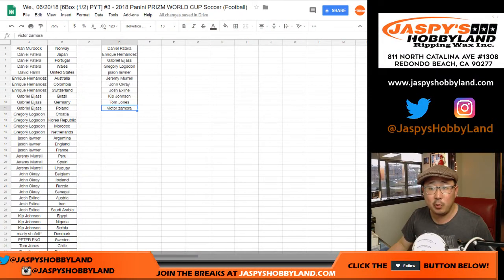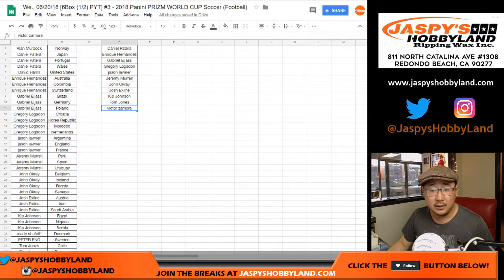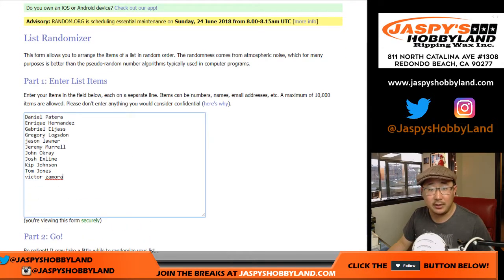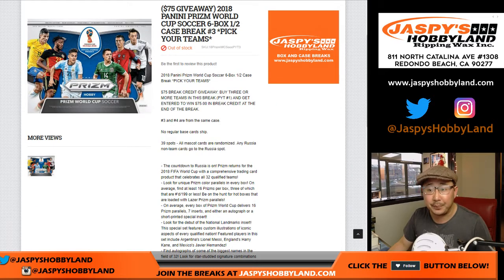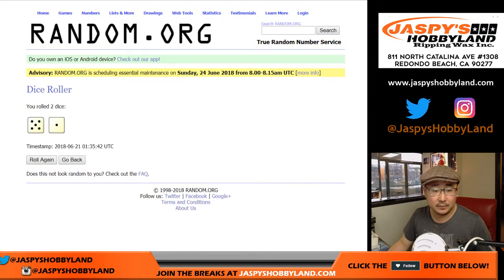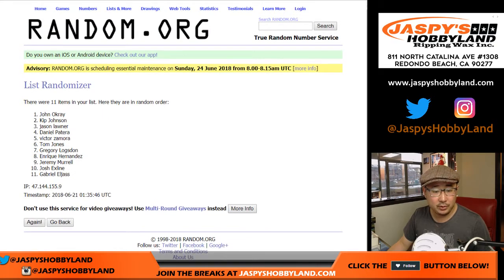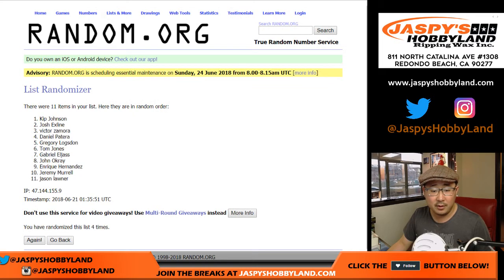Let's open up random.org, get some dice, and get a list. How many names do we have — so everyone has a one-out-of-11 chance. $75 break credit, winner take all. Good luck. Rolling the dice six times — and the name on top is Gabriel! After six randomizations, you get $75 of break credit coming your way.